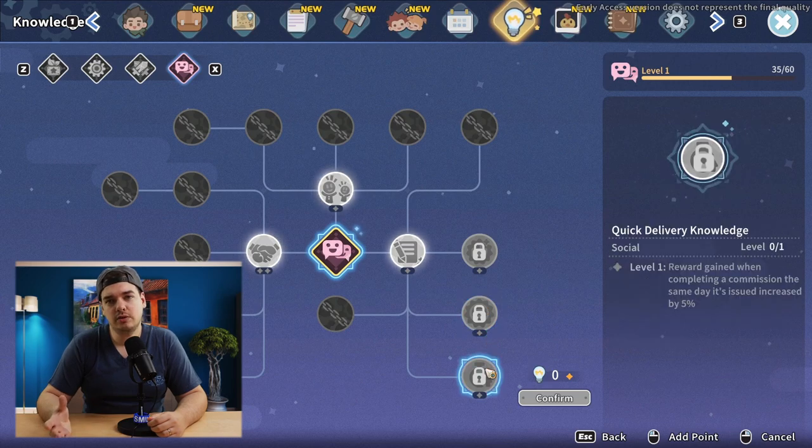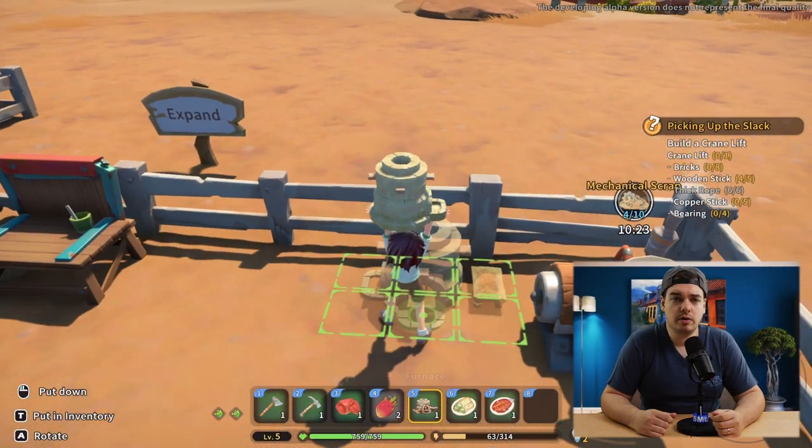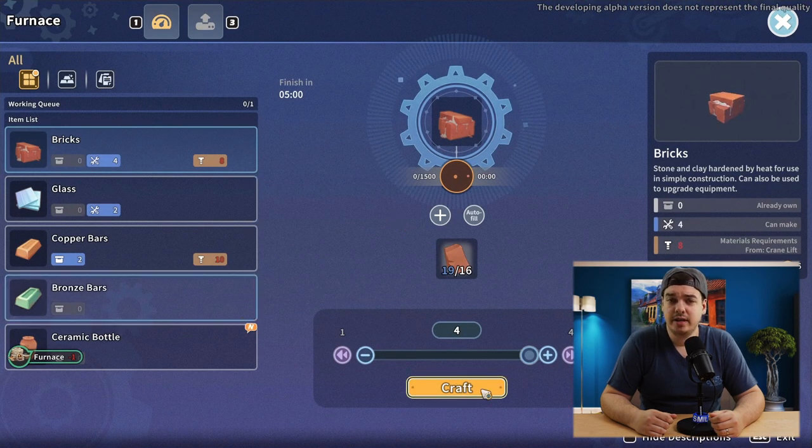The Quick Delivery knowledge is going to be more interesting at the very start because you get a plus 5 commission reward bonus if you complete a commission the same day it was issued. Basically, if you turn in the desired item the same day you took the commission, you're going to get paid a lot more. At the start of the game, your main source of revenue is going to be commissions and the main missions.